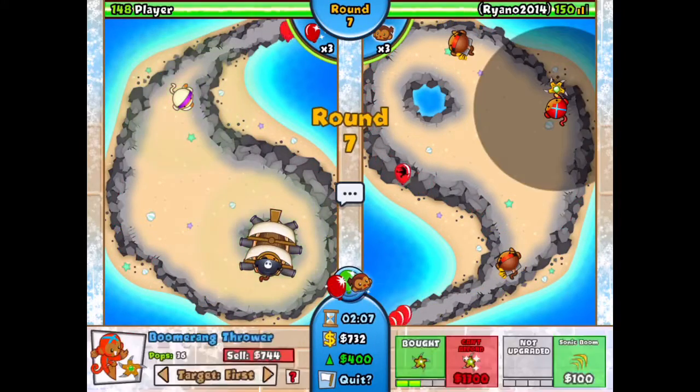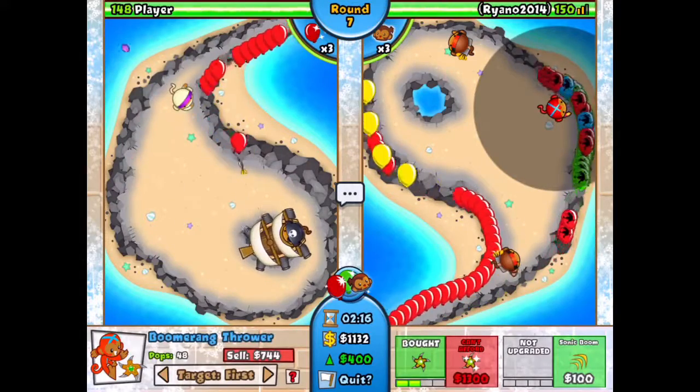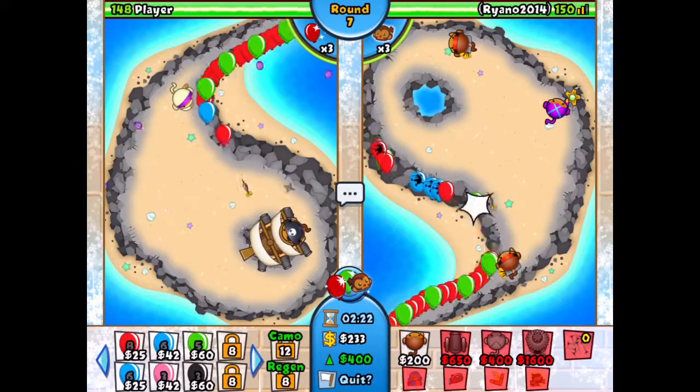He's already used a boost, which is going to be good for me later in the game. He sent out greens, so all I have to do is put glaive ricochet like that. Then keep sending blues — don't go higher than blues.